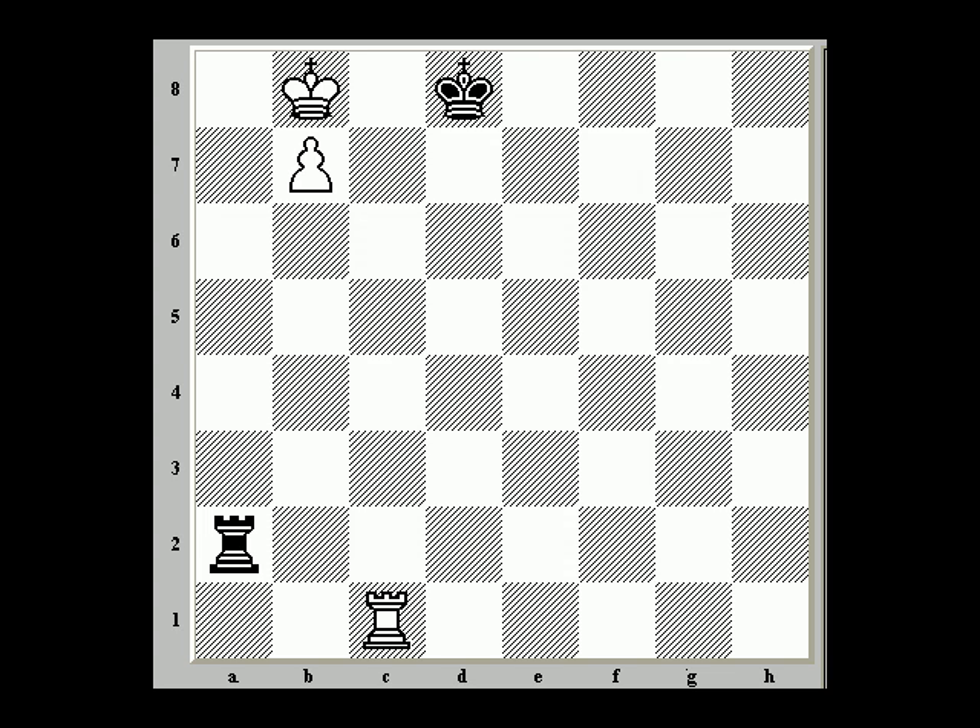As part of my new idea to have 30 chess videos in 30 days, I've decided to look at some fundamental endgame positions. This position, known as the Lucena position, is really one of the central ones in all rook endings because it illustrates the fundamental win, which is rook and pawn and king against just a rook and a lone king.